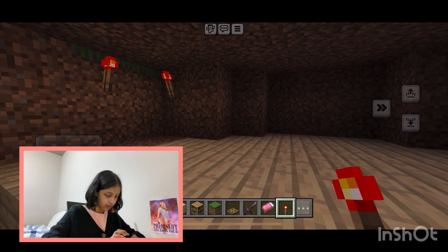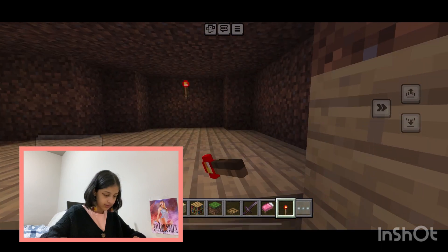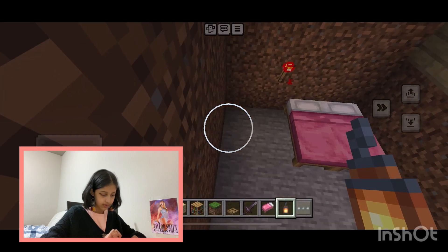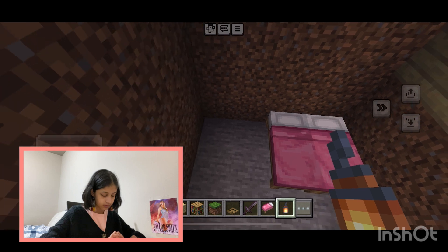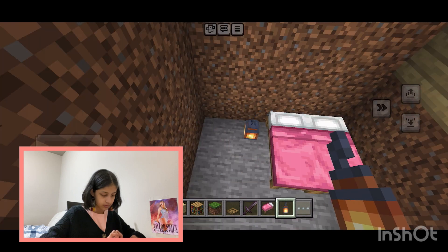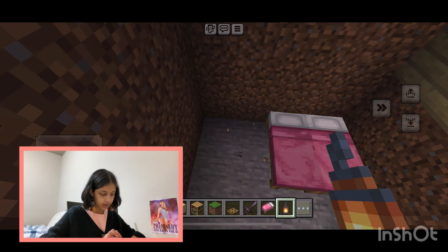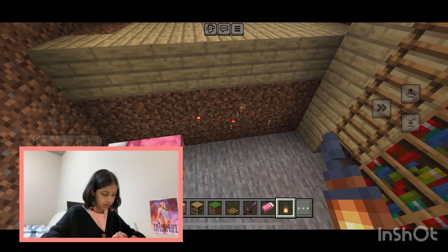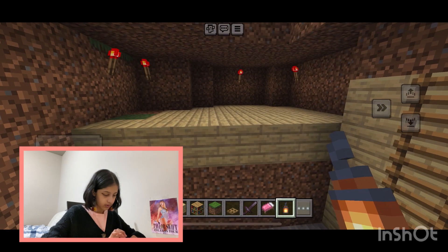I think our house is very well lit now. I can just get a different light instead of these weird ones. You have to place it on the ground — okay, put one or two right there.